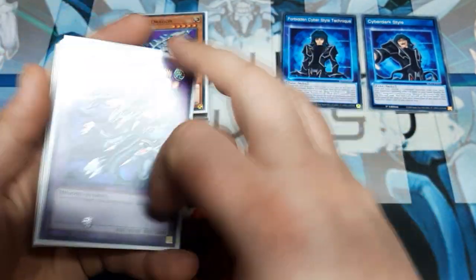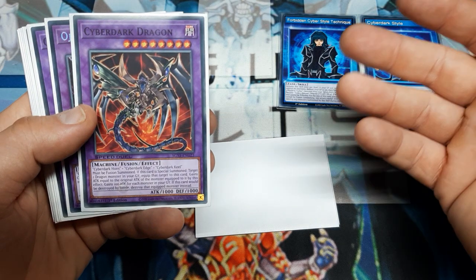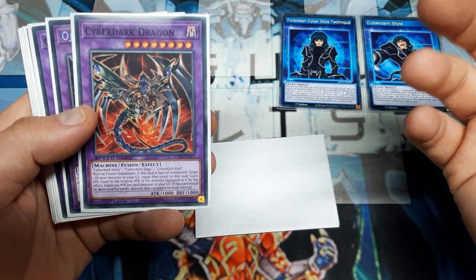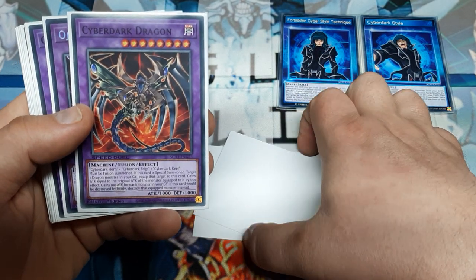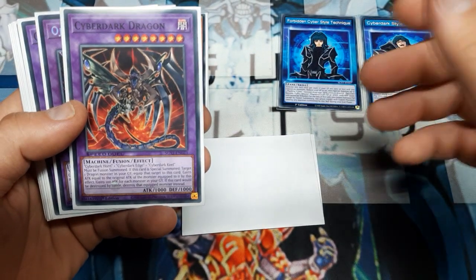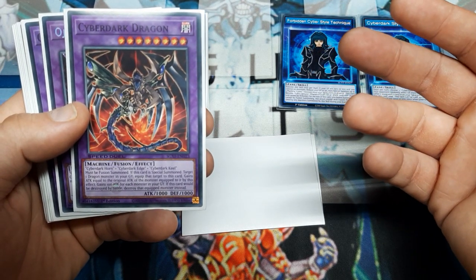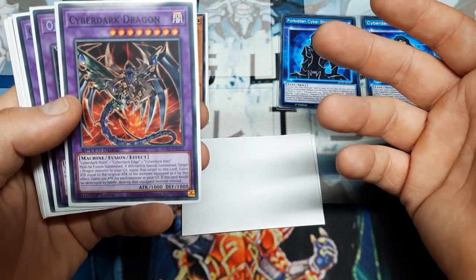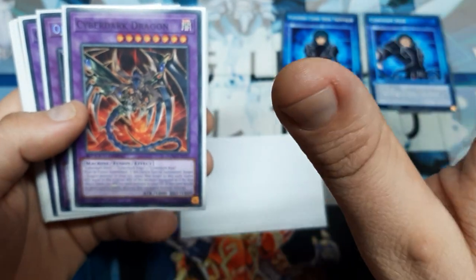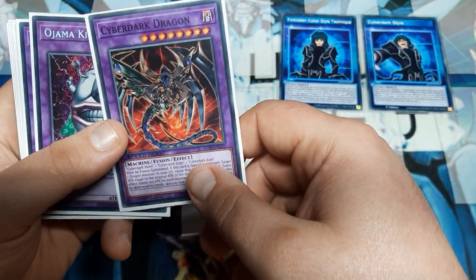Going back into the extra deck: Blue Eyes Ultimate for power. Cyber End because we can play it and it also has piercing. Cyber Dark Dragon — fuse the three characters. Must be fusion summoned if it is special summoned. Target one dragon in the graveyard, equip that to this card, and gain attack equal to the original attack of the monster equipped. This guy's at 1,000. I just said that you could equip a 4,500 card to it — 5,500 points brings this guy to king of the game. And that's before his last effect, where he gains another 100 attack for every monster in my graveyard. If he would be destroyed by battle, I could destroy the equipped monster instead — I doubt he's getting destroyed in battle. If you're curious how to disarm it: Cosmic Cyclone for the win — banish the Blue Eyes and do some sort of upset maneuver.